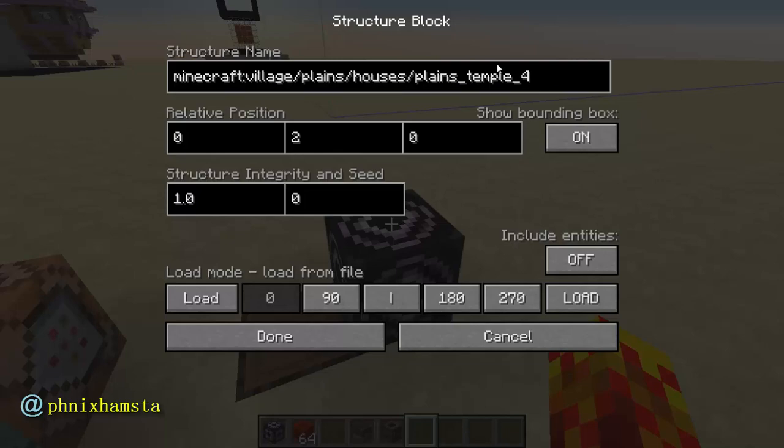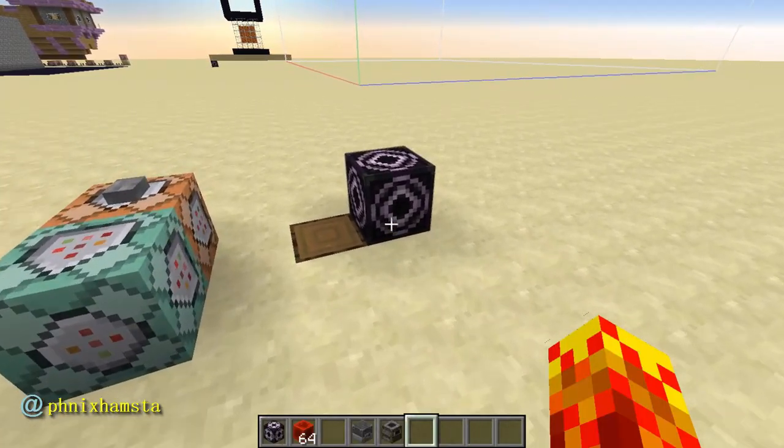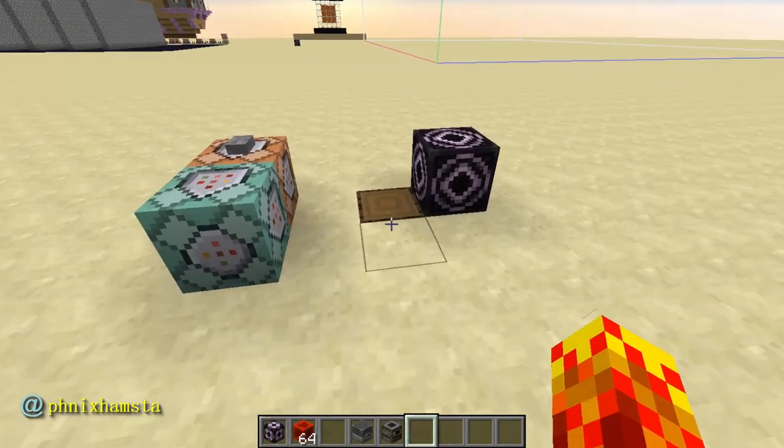There are some that I'm going to skip. For instance, the stonecutter appears in the Mason's house — that's not exactly that surprising. The shepherd's house has a loom. We already know what the loom does, so it's not really too important to show you guys.